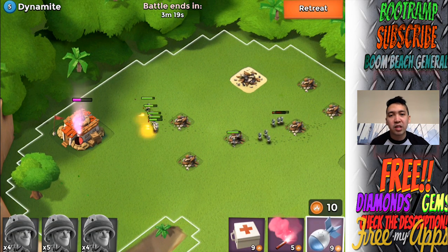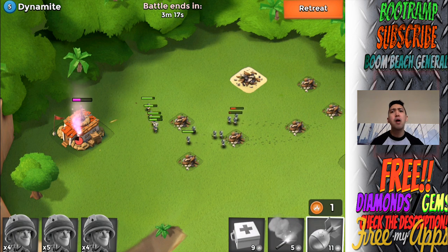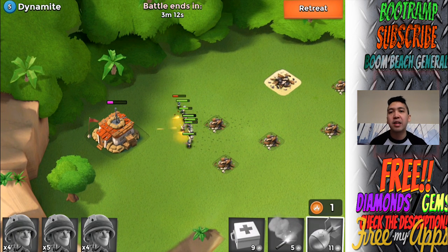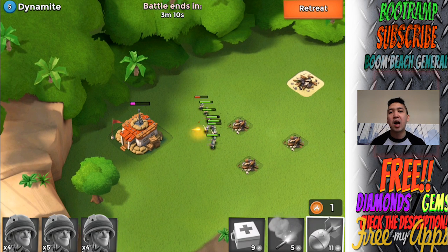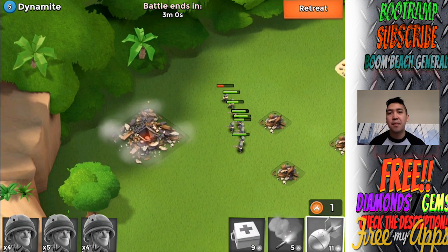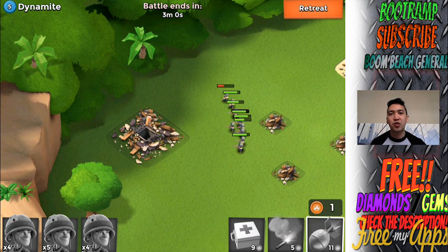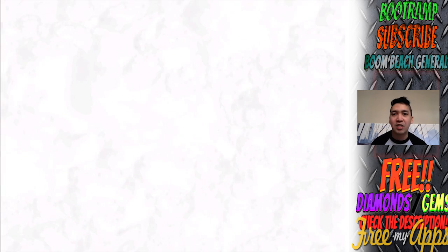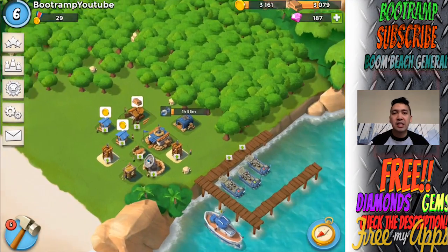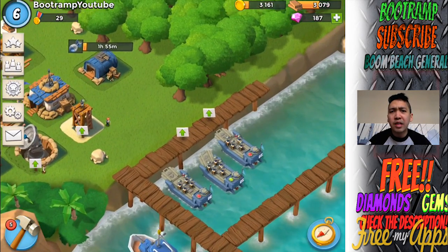We're just clearing this HQ down to the ground. My riflemen are on the mission, firing at the HQ — the HQ is taking tons of pain from my riflemen. Taking out the rocket launchers with riflemen — that's super awesome. Three riflemen lost, three casualties. Now I really need to pick a building to upgrade.